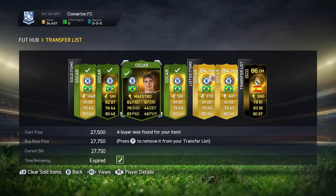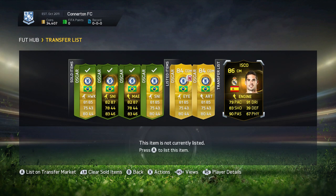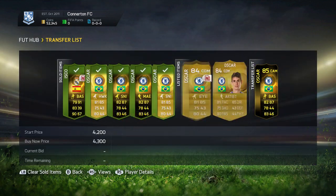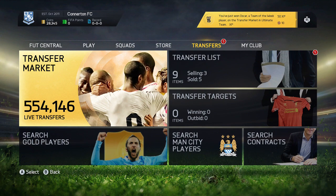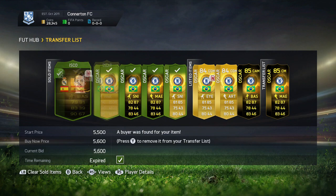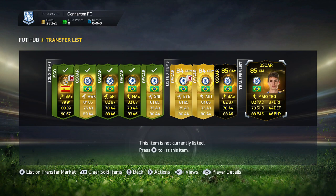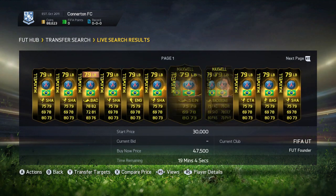We're going to get an inform - a second inform - at center mid, and at the time there were like three or four on the market and they were all at the max price which was 43k. So we got ours for 29k and listed it up for 41k - I think that's like 11k profit there. This trading was done the other day, I think it might have been done on Sunday.